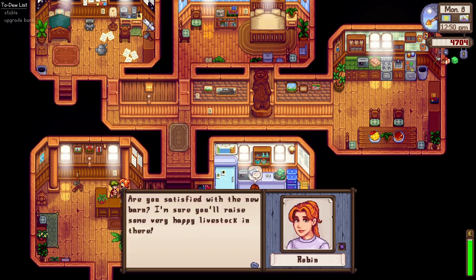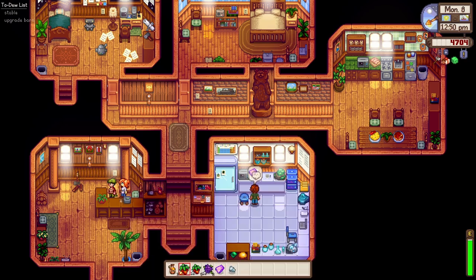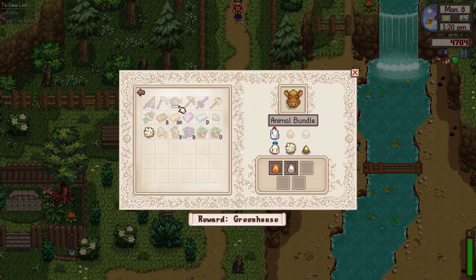All right, I'm back. Robin, you like this spice berry? Are you satisfied with the new barn? Yeah, definitely — Robin, you did a great job. The cows are very happy, they're so comfy. For the animal bundle we need large milk and a goat.